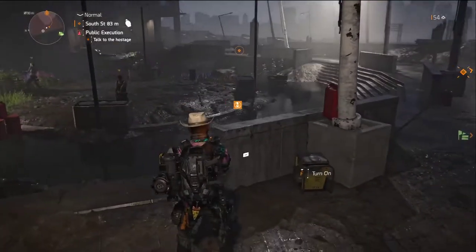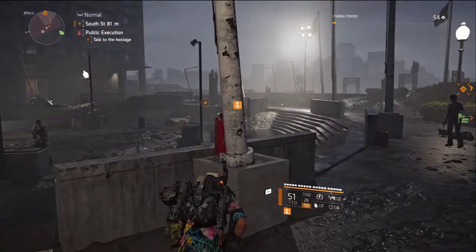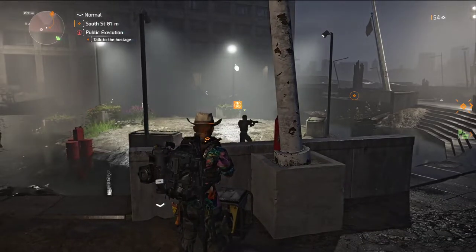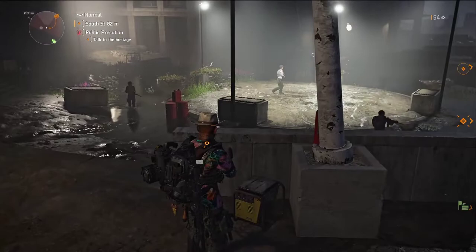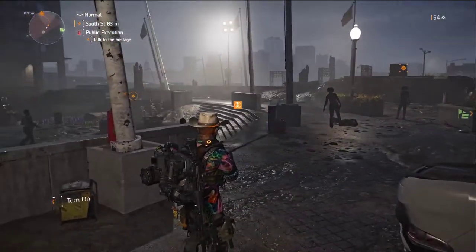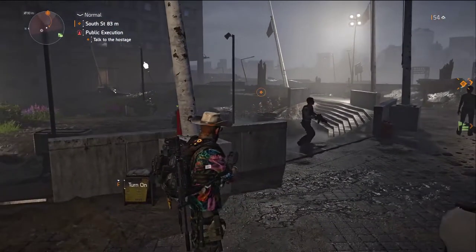So we just activated it. Now we activated it again and we see four lights are blinking. Now we have to make sure we are looking for the flags.